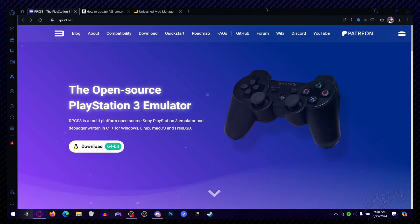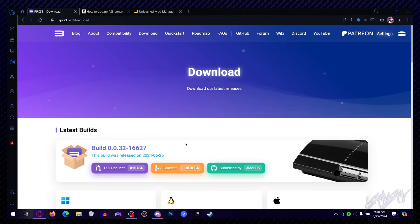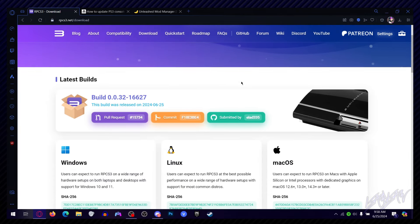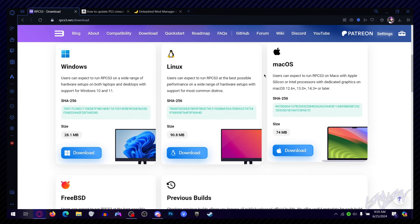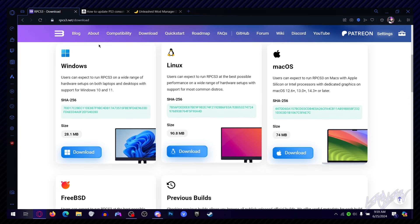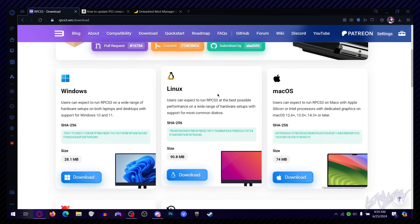The emulator you're actually going to be using is RPCS3. This is an open-source PlayStation 3 emulator — it's really good, basically the standard, a great amazing emulator, and it's the way we're going to be doing this. What you're going to do is go down and download for Windows. You can also download for Linux and Mac, but since this is a tutorial for the Windows version, I'm not sure how it will translate to Linux or Mac.